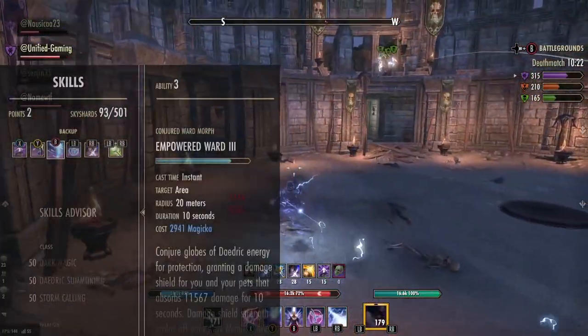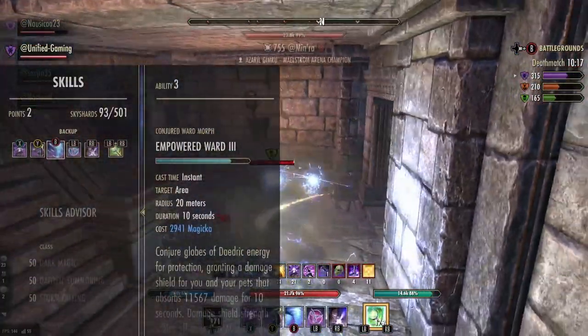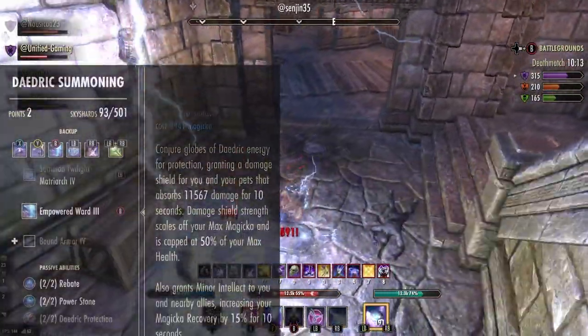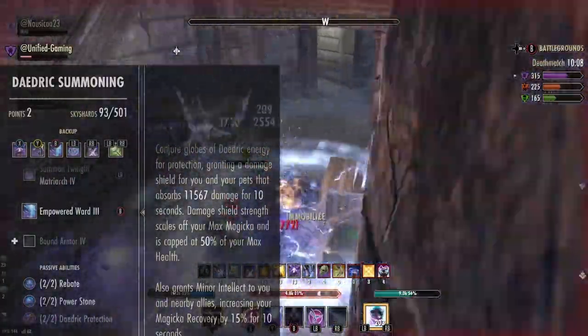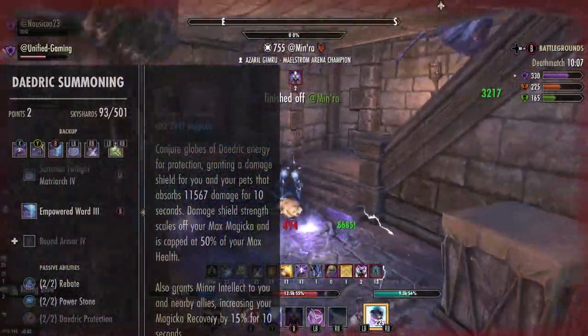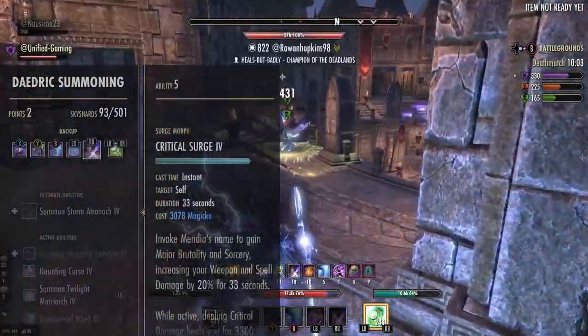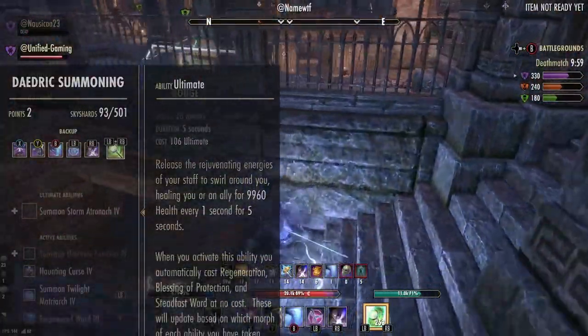On the back bar I'm using Boundless Storm for the armor and streak to get away, Empowered Ward for the shield — I found this more useful for sustain than the larger shield, since the larger shield got stripped too quickly given our health isn't too high — Twilight again, Critical Surge, and Life Giver as the ultimate as a good panic button should we need it.